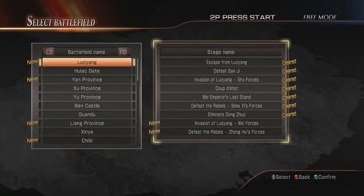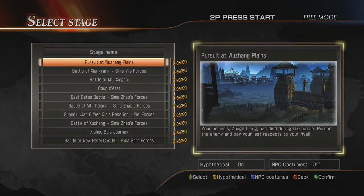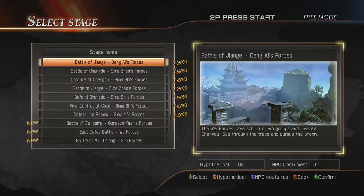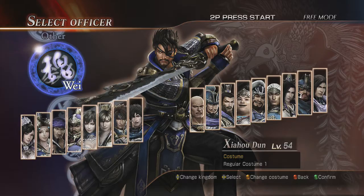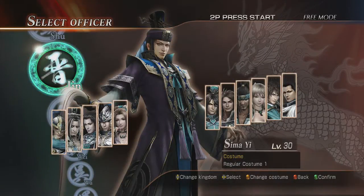We're going to get those ones done, and this should be my next video being uploaded. So let's go ahead and go to Jin Empire. Conflict at Chibi, I believe. Sima's Forces, yep. Hard Mode. Let us pick Jia Chong.